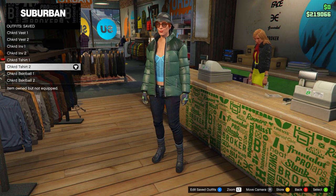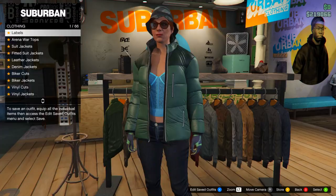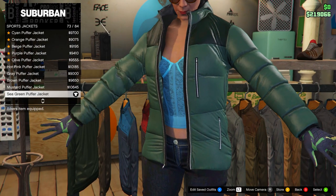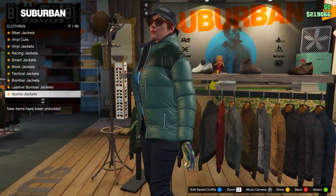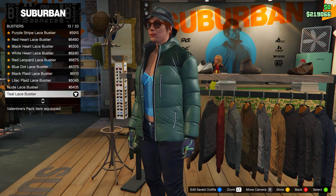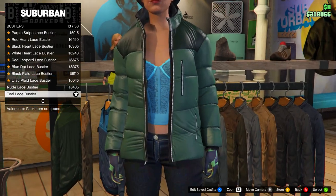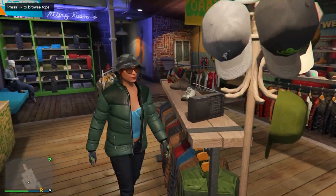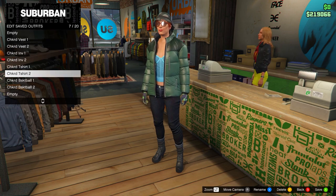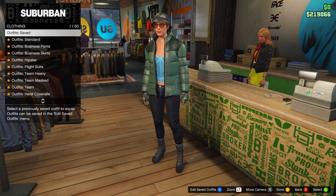For checkered t-shirt two, keep everything the same but change the top. Go to sports jackets and equip the sea green puffer jacket. Then go to bustiers and equip the teal lace bustier. Save this in slot number seven, named 'Checkered T-Shirt Two.' That's both outfits done for the checkered t-shirt.